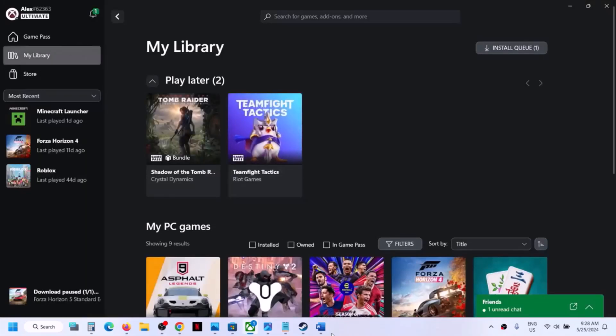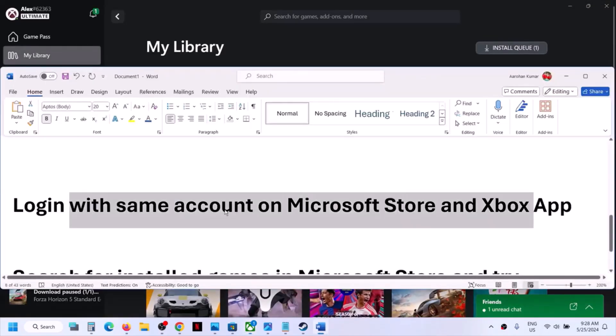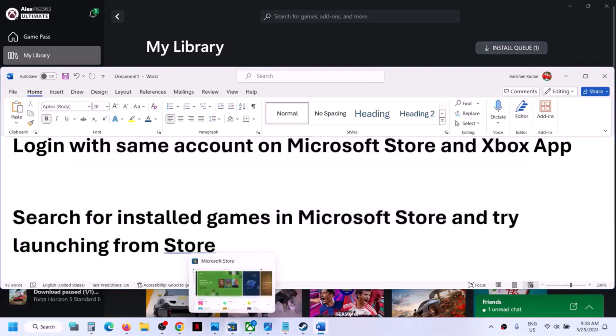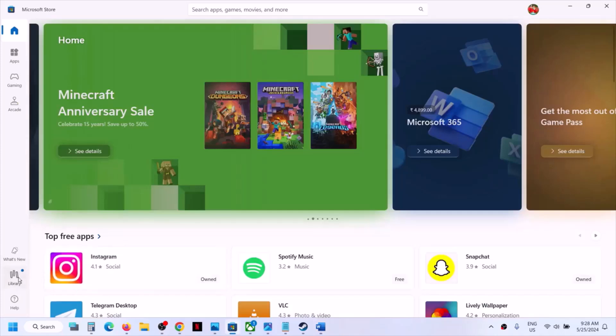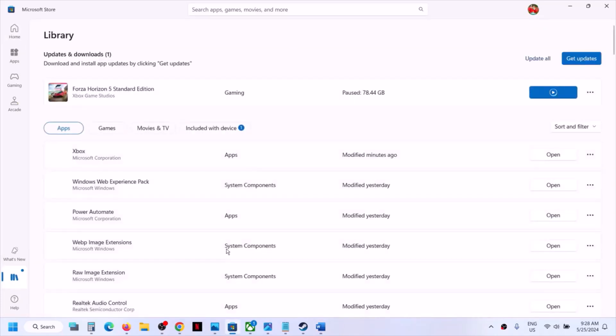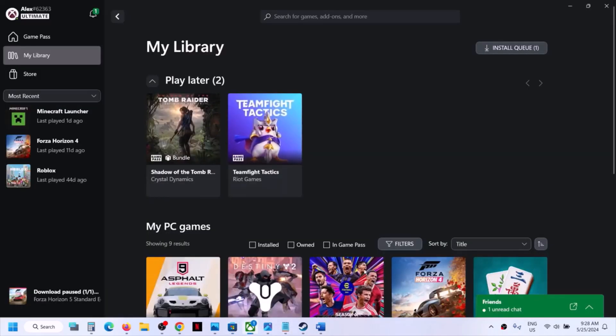Once logged in, go to My Library and check — the game should be back. If games are still not back, the next step is to search for installed games in Microsoft Store and try launching from there. Open the Store, go to Library, and if you find the game in the list, you can launch it from here.